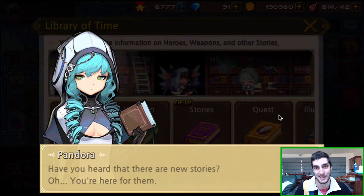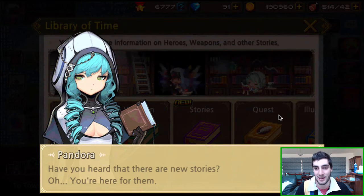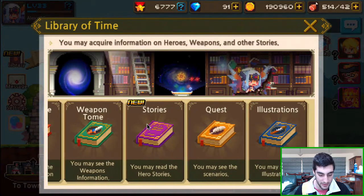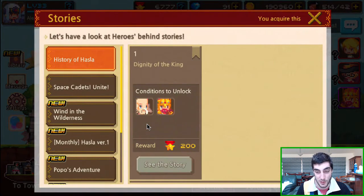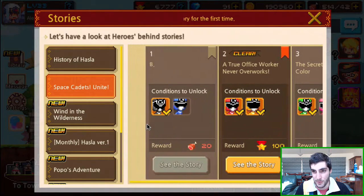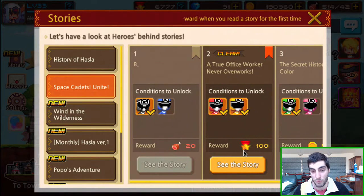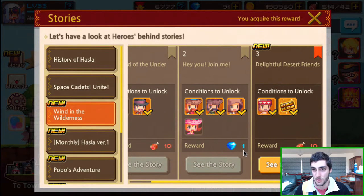I've already clicked into it once — it gives you a little bit of a story, a little bit of background. It's actually not too boring, it's a little bit interesting. Now we've got Pandora here saying there are new stories. So we've got the tomes still, and the weapon tome, and then there's this which is officially called 'Stories' — that's something new. I'm not entirely sure how it works, but you can get rewards from it. It looks like if you've unlocked certain cadets you can see the story and get 100 just from watching it.